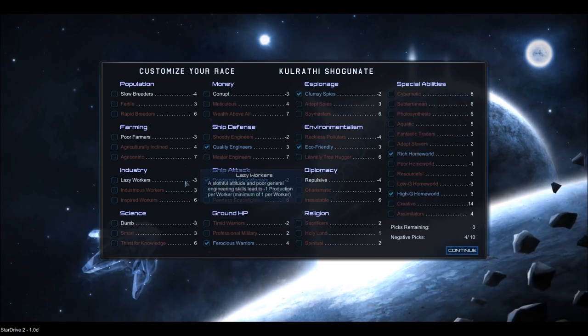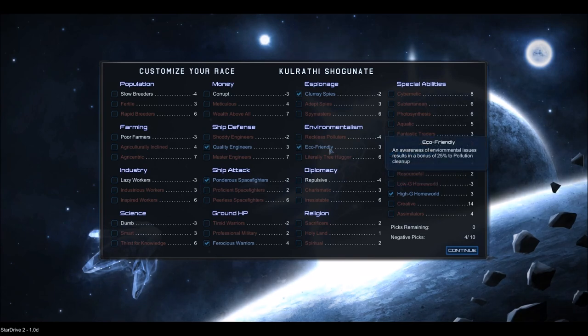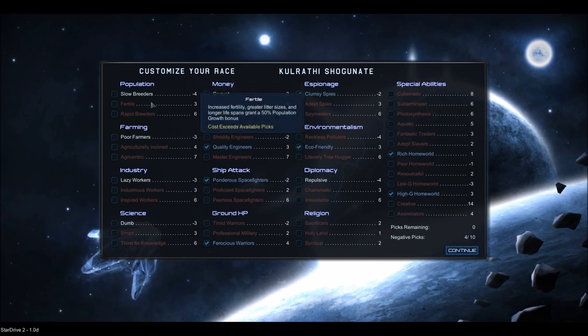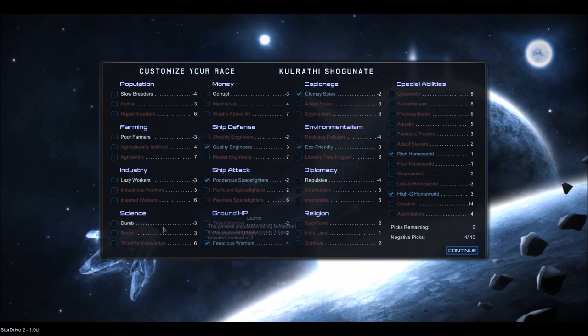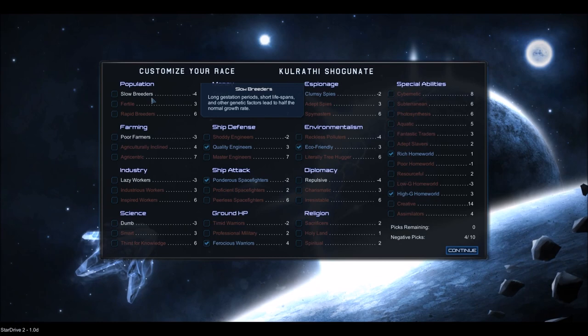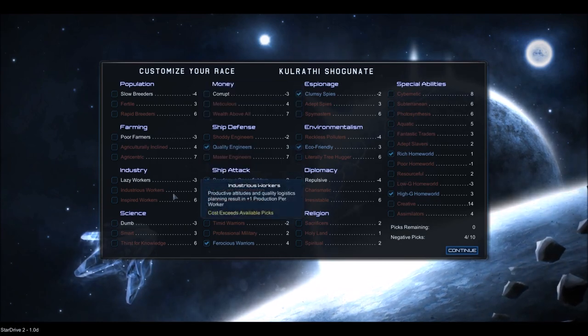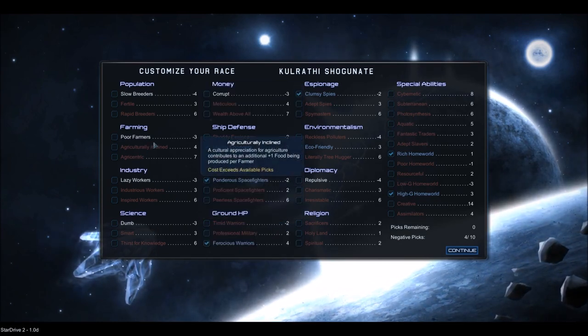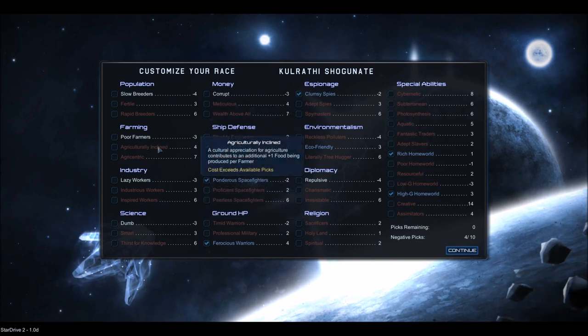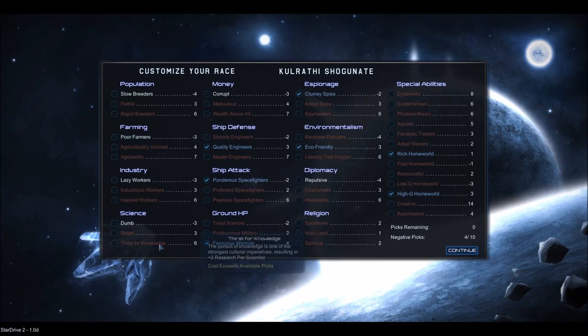I'm actually not sure if industrious workers is better than eco-friendly — someone's going to do the math. Population growth, farming, industry, and science traits basically just give bonuses to growth, how much food you make, industry, and science. Excess farming gets sold as food, and excess production can be turned into trade goods for more money. So food actually has additional benefits.